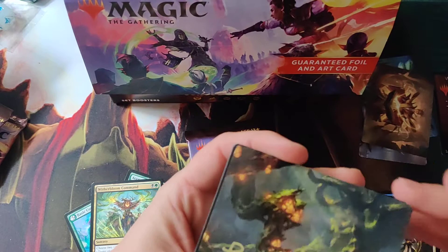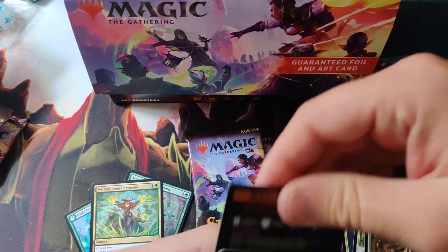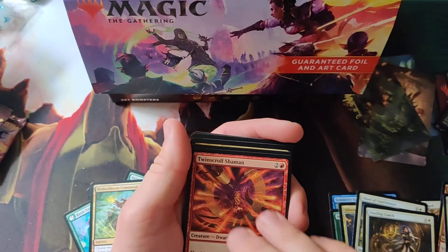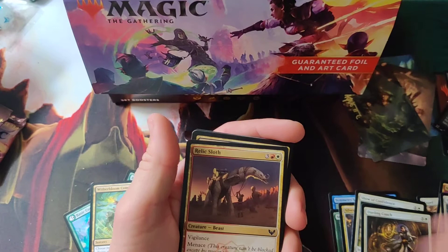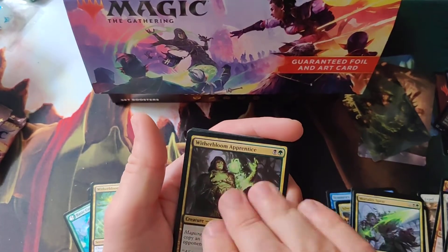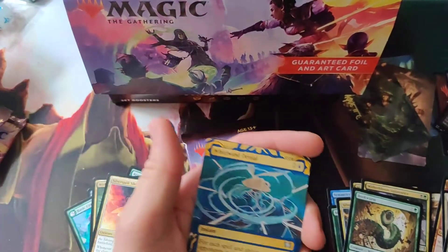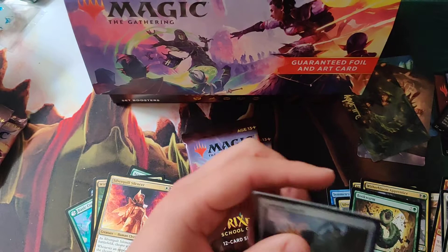Got one of the signed art cards — signed is relative on that. Swamp, Practical Summoning, Enthusiastic Study, Twin Scrolls Shaman, Make Your Mark, Relic Sloth, Motori Spear for the first uncommon, Bloom Apprentice, Bookworm, and Silver Quill Silencer. First rare of the pack and Whirlwind of Denial, and the foil.